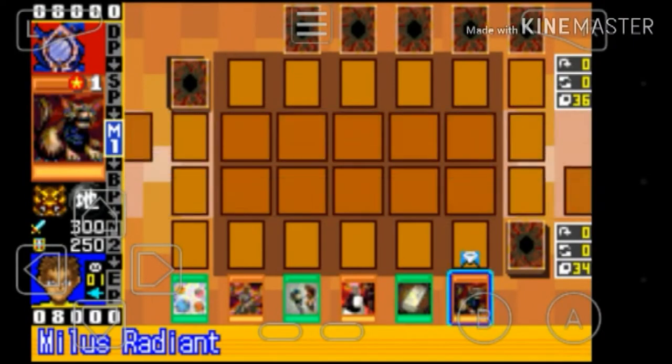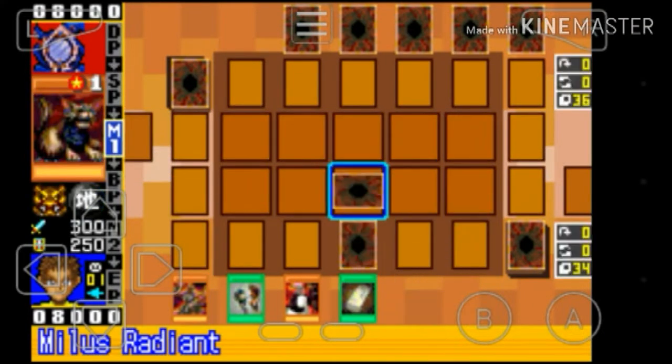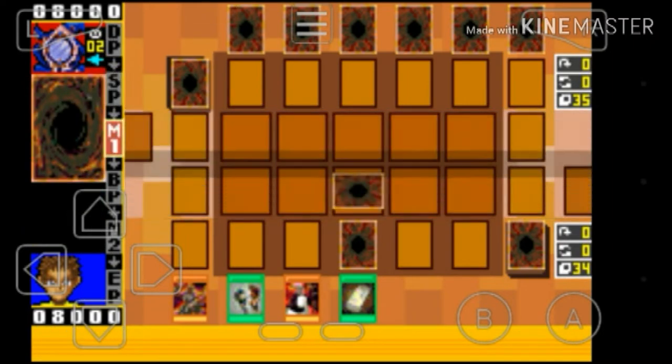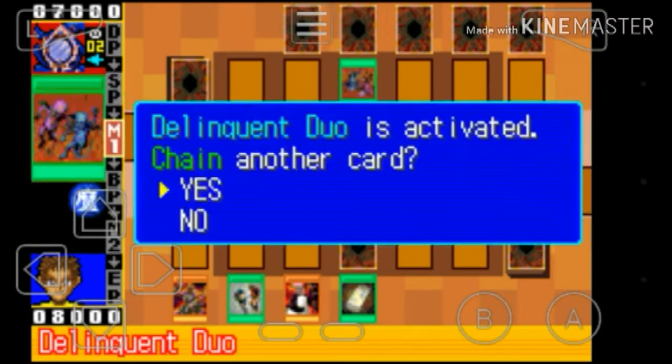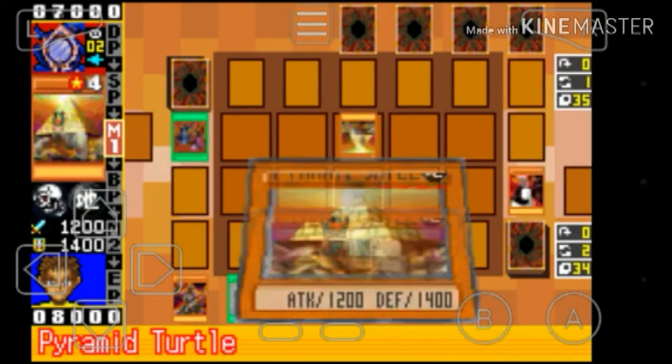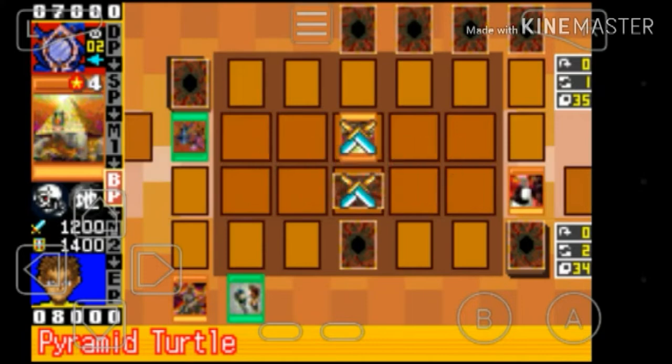2006 seems to be a forgotten time in the history of Yu-Gi-Oh, and it's for good reason. How do you improve on a game after the mind games and strategy that was in 2005 with Goat Control, and 2007 with Airblade Turbo and the evolution of Monarchs — that being the perfect circle version?